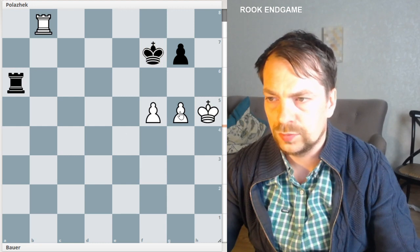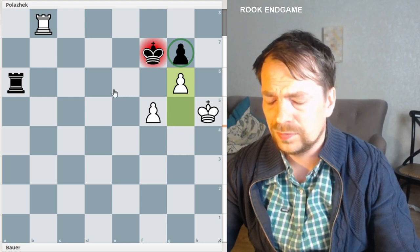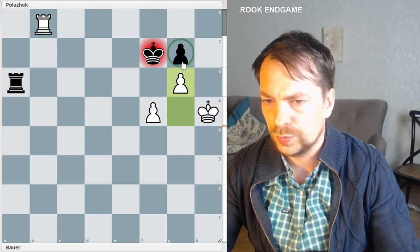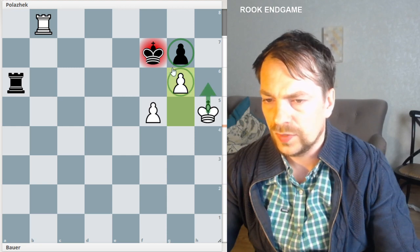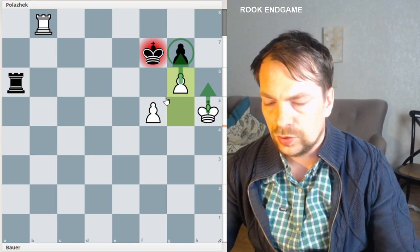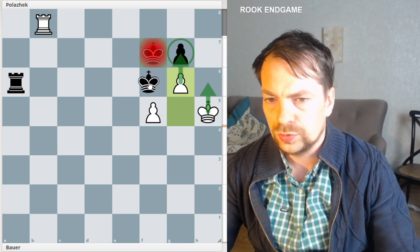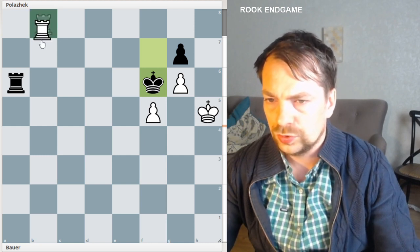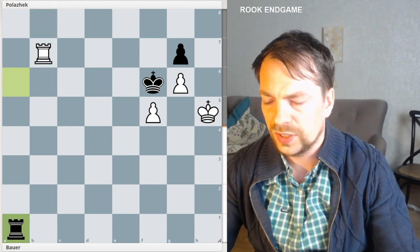In this game white played G6, which is the only winning move. White is a pawn up and has a lot of ideas: he can capture the pawn on G7, or break through with the king and push the pawn forward. In this position, black plays king to F6, getting a counterattack. If he plays rook to G7, it's a draw because the rook becomes really active.